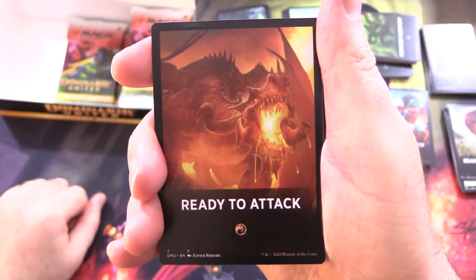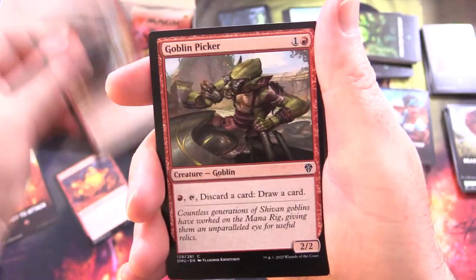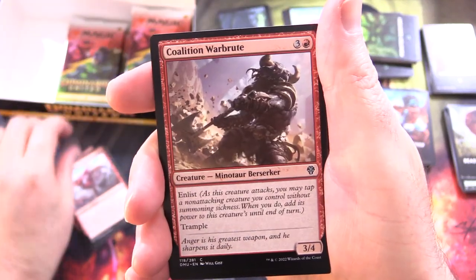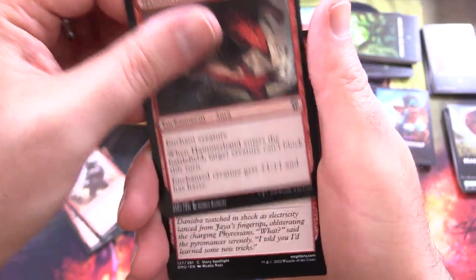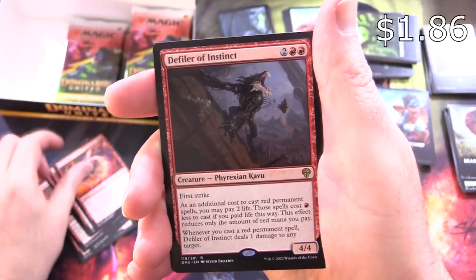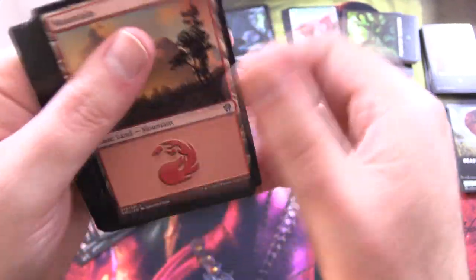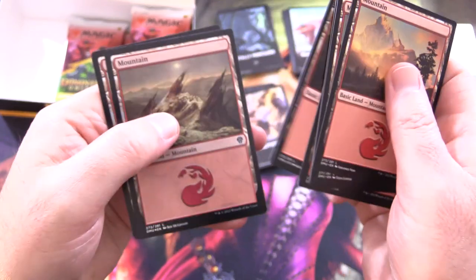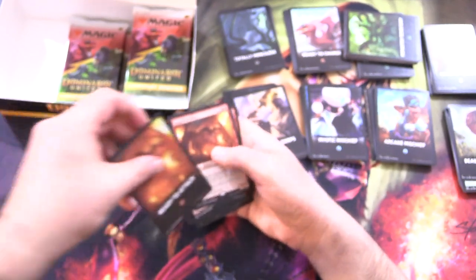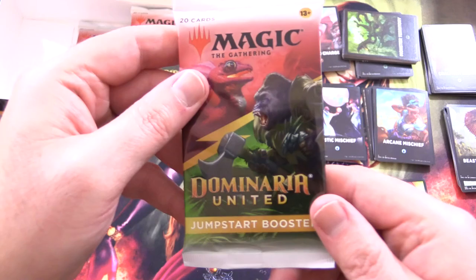Ready to Attack — this one's a unique one. Phoenix Chick, Electrostatic Infantry, Goblin Picker — love the Goblins — Flowstone Kavu, Dragon Whelp, Coalition War Brute, Hammer Hand, Lightning Strike, Jaya's Firenado, Twinferno, and Defiler of Instinct for the rare, along with Ragefire Hellkite. You're noticing a bunch of similarities with the other red deck, although they have mixed up the cards here. So we've got nine unique themes.